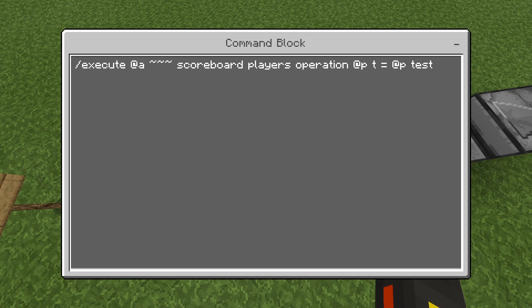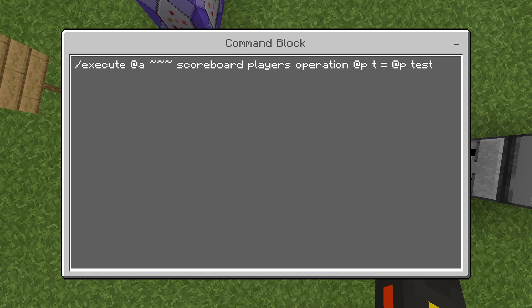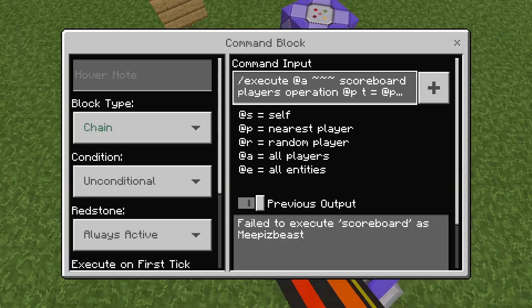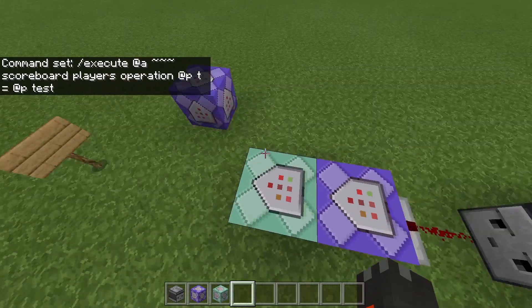This chain block is: execute @a ~ ~ ~ scoreboard players operation @p. And if you guys did 'H' for the scoreboard that we just did, or if you guys did minutes, make sure you put the actual letter scoreboard that you guys set up. So the second scoreboard that you guys set up — that's what you want to put in here. Then it's just equals @p test. And then this 'test' part is the actual hours scoreboard.